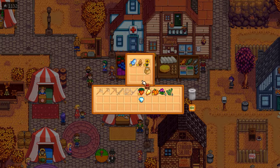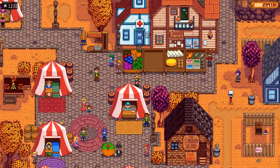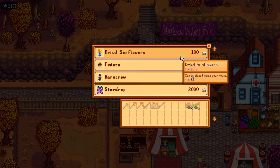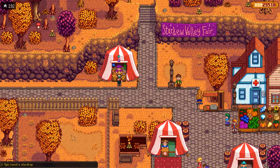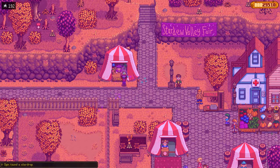Once you get your Grange display win, you get the Star Drop — sorry, I kept saying Starfruit. The Star Drop is really a big bonus; you need it because it gives you 34 extra energy permanently. You can also get a Scarecrow for 800 or a Rarecrow. Anyway, this has been Spintrip Fall. Hope you all enjoy — hit that like and subscribe. Have a good one, bye-bye.